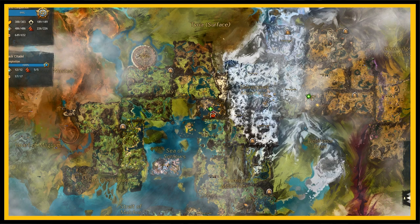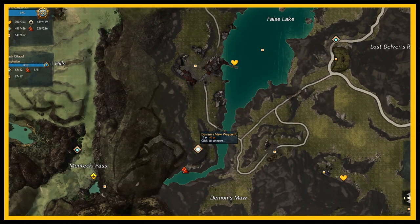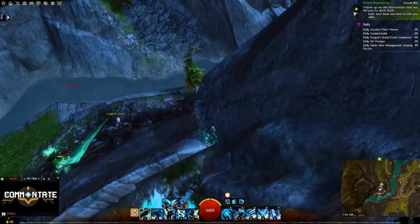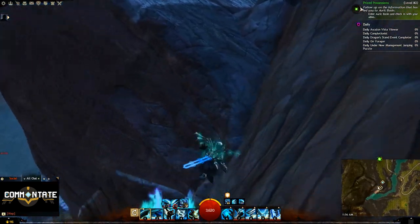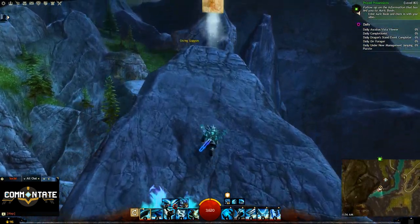Next up we have Demon's Maw Waypoint. For this one you're going to want to head south while hugging very closely to the rocky terrain you're on. Take your time here and head towards the vista, which also has your goggles.